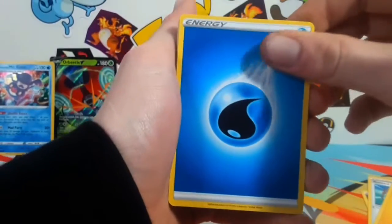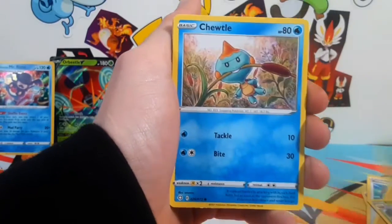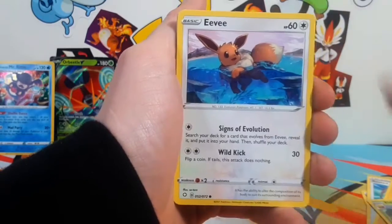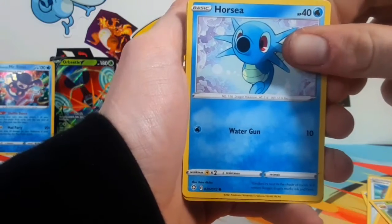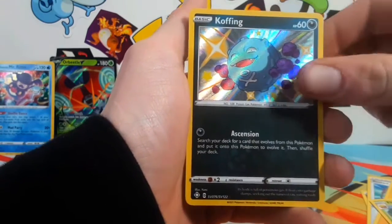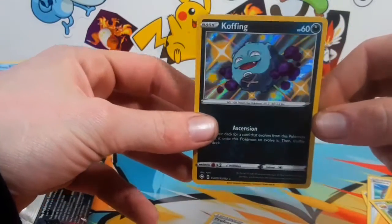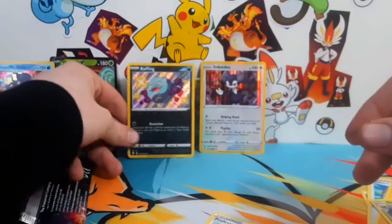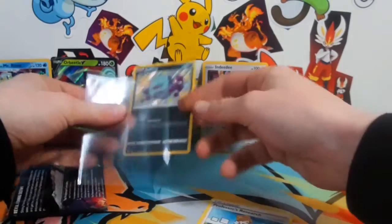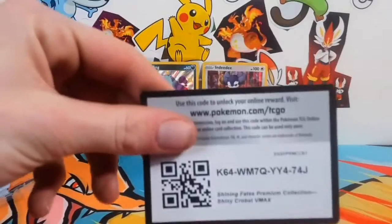We're gonna guess grass — it's a water. I was even gonna say water too. Go with your gut, kids. We got a Cramorant, Cacnea, Chewtle, Eevee, Horsea, and a Galarian Weezing — that is cool! As I said it was repackaged — oh my lord, we got Galarian Weezing shiny! Look at that shiny Pokemon!